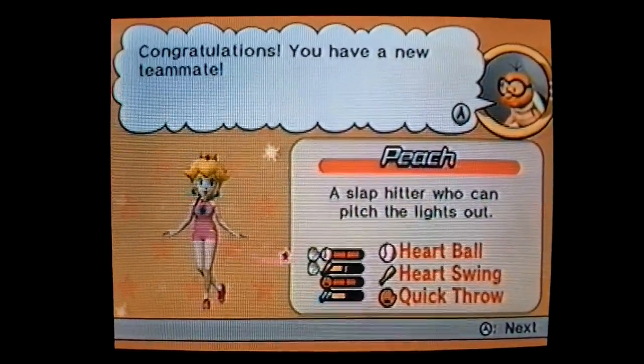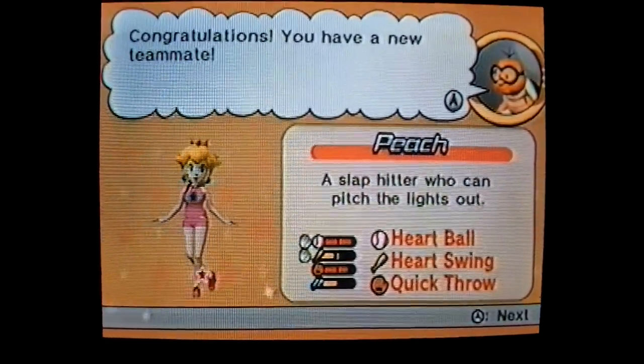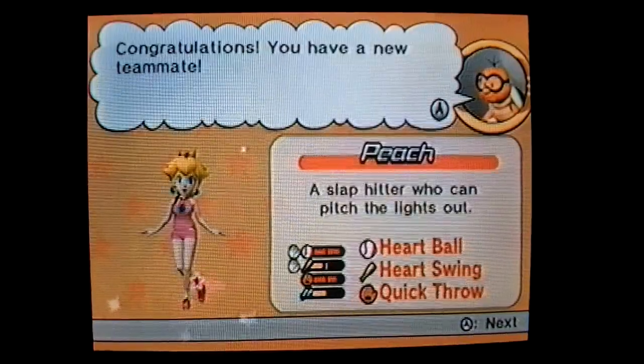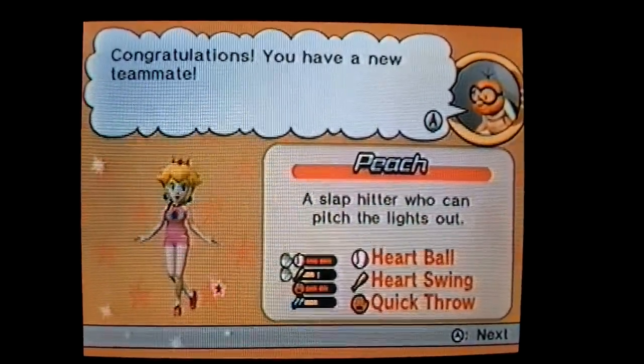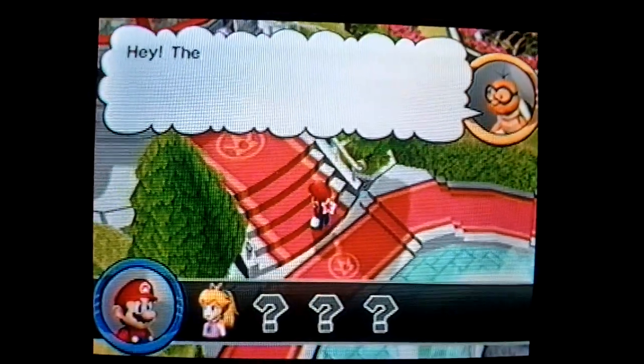Congratulations, you have a new teammate — Peach, a slap hitter who can pitch the lights out. Special pitch: heart ball. Special swing: heart swing. Special ability: quick throw. Hello everyone, this is Mario Super Sluggers. Let's play part 5.